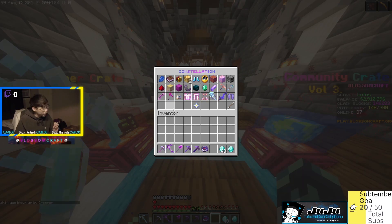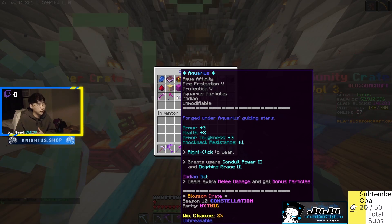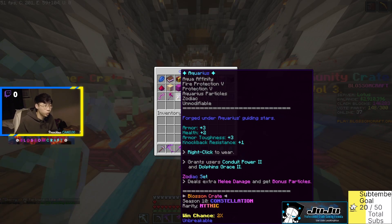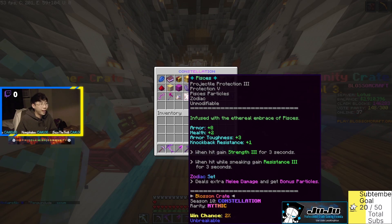The textures so far are really sick — the pickaxes and weapons look great. Now we're moving into the gear. Since they mentioned it's PvE focused, I'm assuming it'll be PvE-type armor, maybe enough to replace my odyssey gear. First up is the Aquarius Headpiece — Aqua Affinity, Fire Protection 5, Protection 5, with Aquarius particles. Right click to gain Conduit Power 2 and Dolphin's Grace 2. Kind of a great swimming helmet. Part of the zodiac set, deals extra melee damage. Two percent chance.